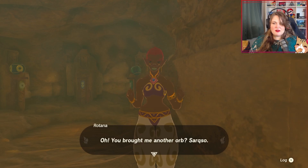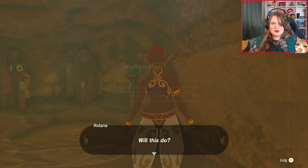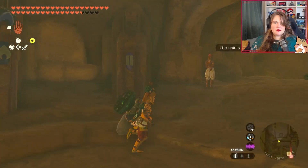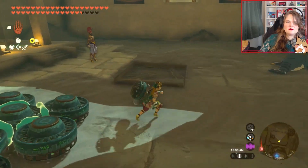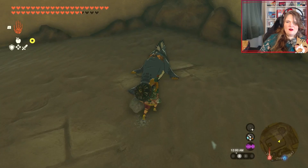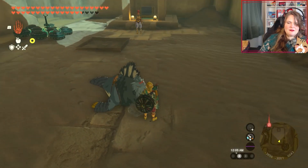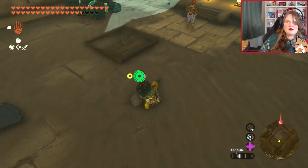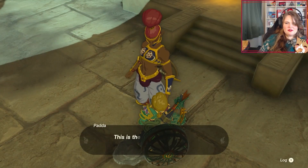Oh, you brought me another orb. You deserve something for the trouble... Will this do? Here we go. Hello? You have a very cute bow. Oh, very cute. What do they mean? Sava Sava. This is the chief's beloved. She's no ordinary sand seal though — Patricia is actually something of an oracle.